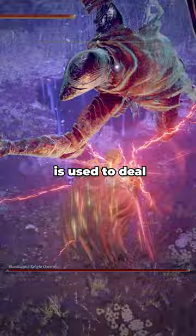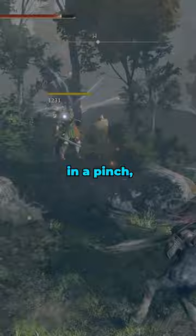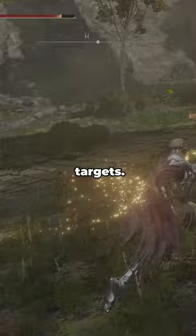Ancient Dragon's Lightning Strike is used to deal with big monsters by getting up close and casting it. Frozen Lightning Spear is used to debuff enemies, increasing the lightning damage they take. Lightning Spear is your fast-casting spell in a pinch, and Lanciax's Glaive is used to AOE large groups of enemies in front of you or to hit fast-moving targets.